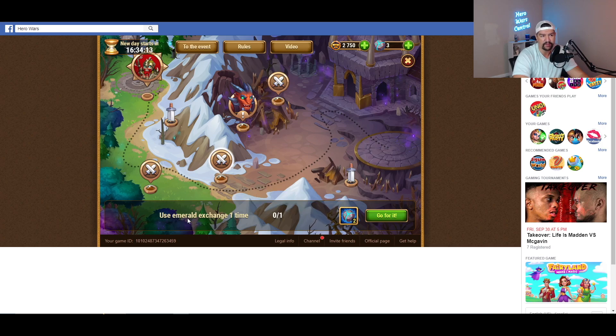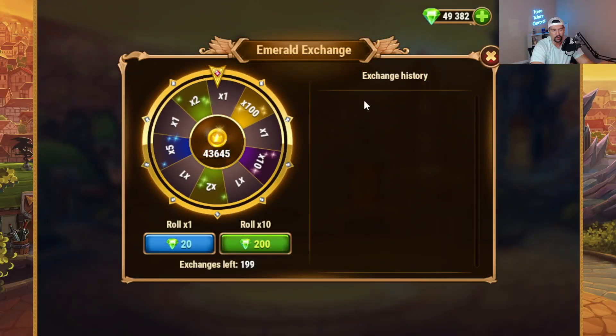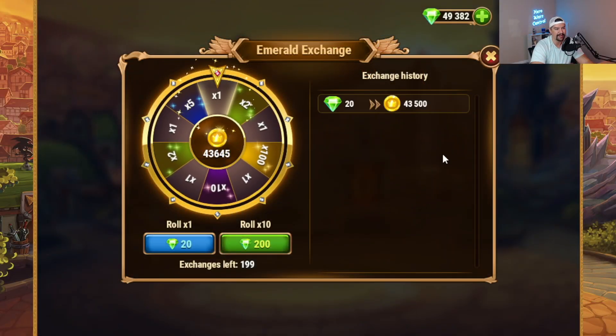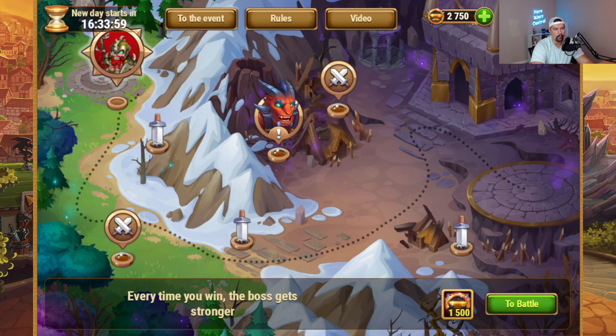You can reference the task list anytime you'd like, and these tasks will also reward you with rune stones. For example, this one is something I would do every day anyway — use the emerald exchange one time. Come on, big 100! You never get the 100, it's a very low chance. And of course I get the times-one. So I get two rune stones — I can collect that. Don't quite have enough to fight the boss yet, but that's okay. As far as I know, there are no hidden easter eggs or mini games in this event, but if there are, we'll add them to the blog post.